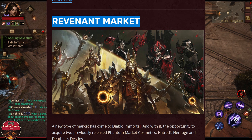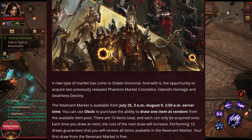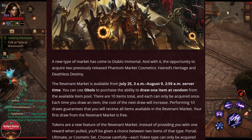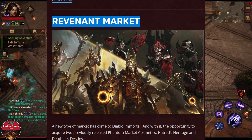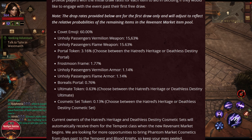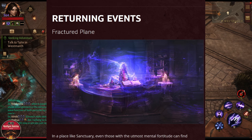The Revenant Market is basically bringing back some of the older Phantom Market cosmetics. If you have not obtained them, you can now get those. If you already have these cosmetics, they will also be available for the Blood Knight and the Tempest. You will get an option of choosing which one you want when using your Turner Orb, converting that for the orbs and going for this event.